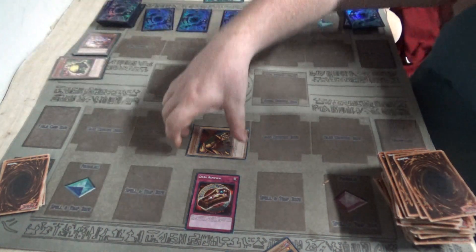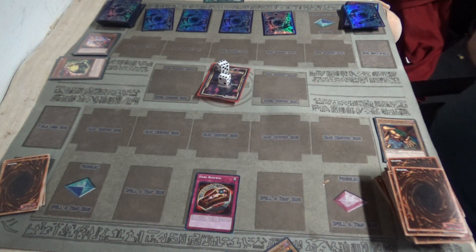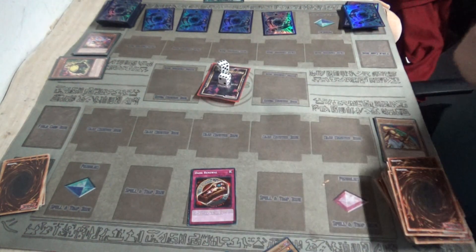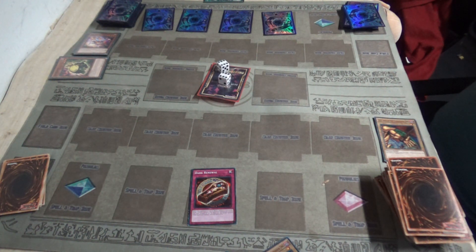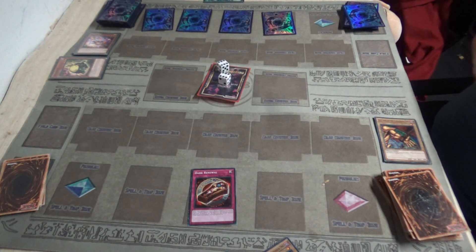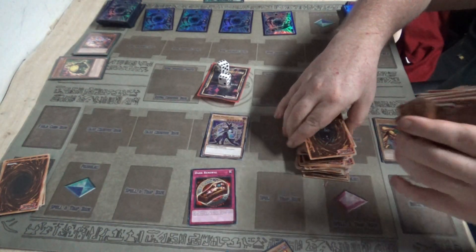I'll set him and activate Dark Renewal, which allows me to special summon one Dark Spellcaster from my deck or graveyard. I have a feeling you all know who I'm going for. I summon the Dark Magician.